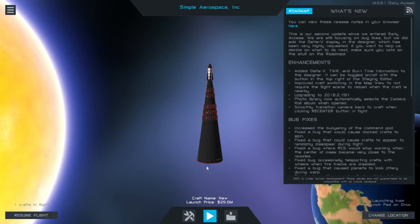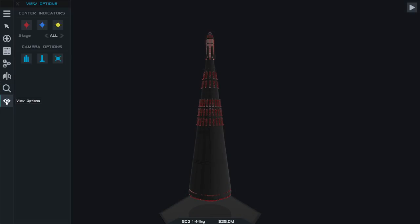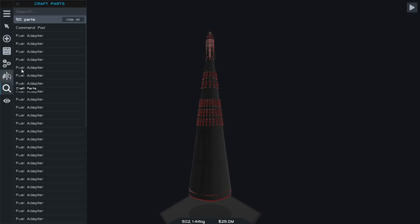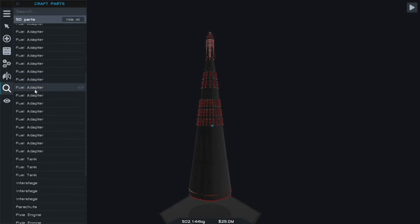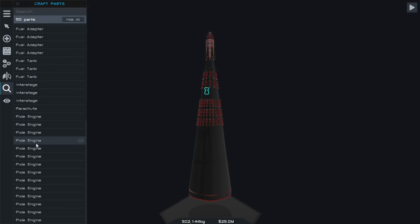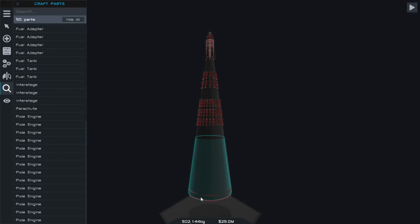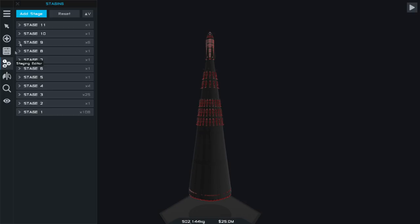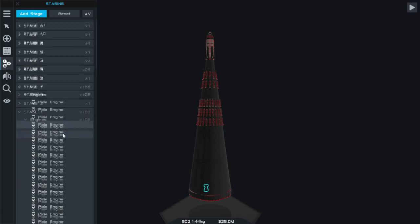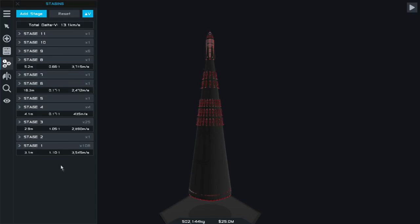Let's take a look at this in the designer. It always says 50 parts — there's no way it's 50 parts, it just stops counting after that. It clearly shows different instances of the Pixie engine, but it's not even highlighting the ones down here. So, staging is important to us, and we wanted to see delta V. It claims I have a 1.1 thrust-to-weight ratio on the first stage — I believe it. I basically put as many engines as I could and then sized the tank based on what I thought would barely get off the ground.